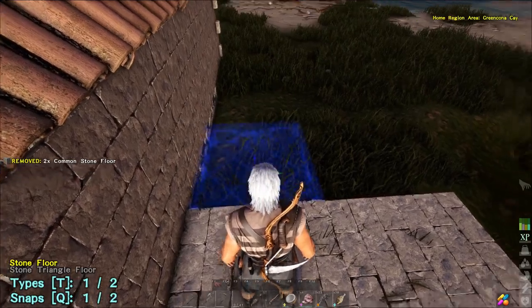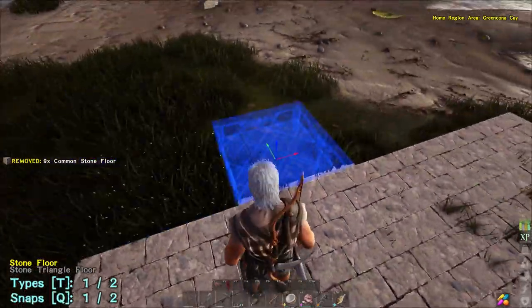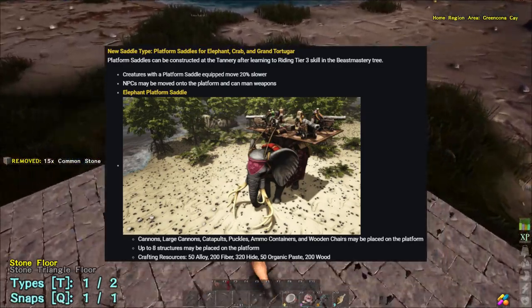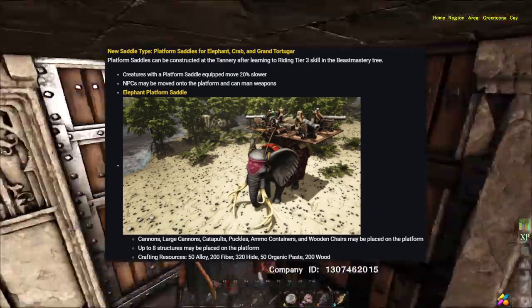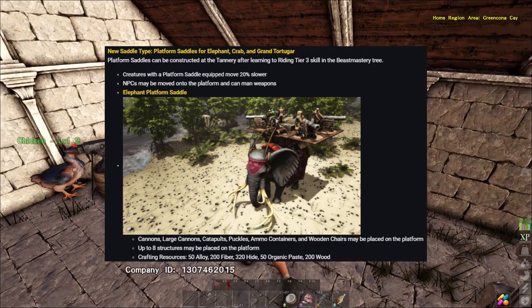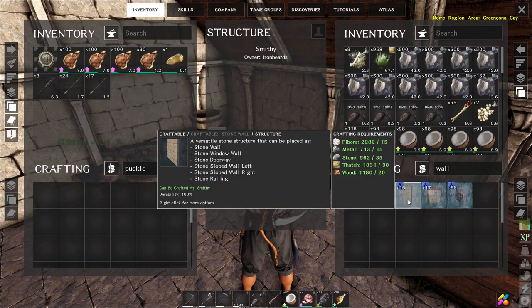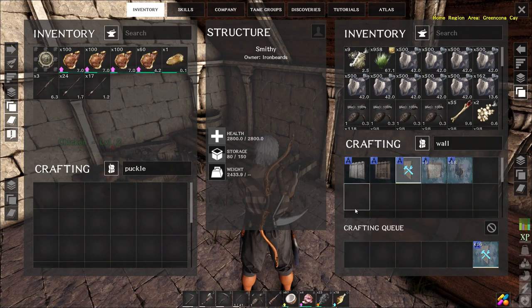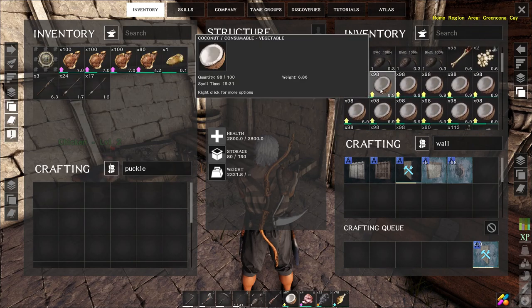First up in the release notes are the platform saddles. The new saddles are for the elephant, the crab and the grand torchy garret. The creatures will move 20% slower, NPCs may be moved onto the platform and they can man weapons. You'll be able to use things like cannons, large cannons, catapults, puckles, ammo containers and wooden chairs on the platforms. Up to eight structures may be placed on the platform and there's a resource cost for each.